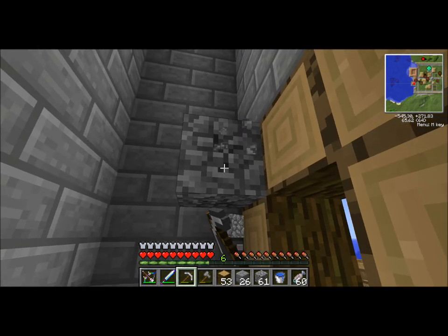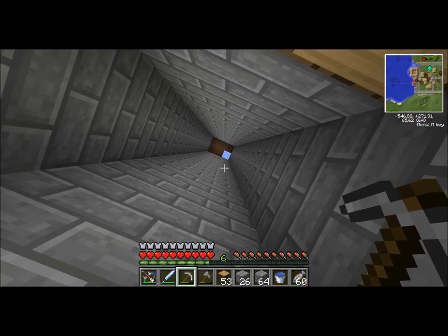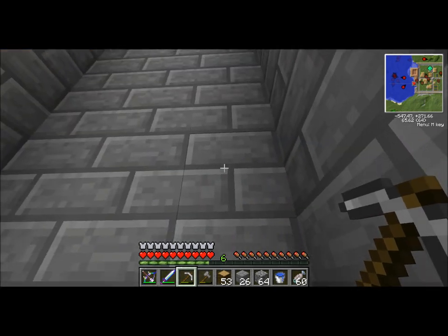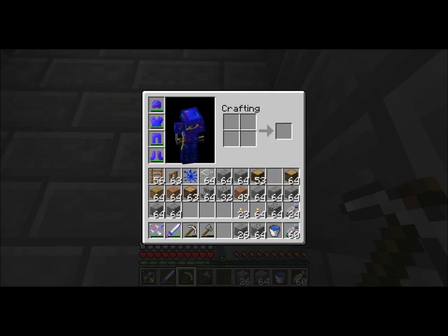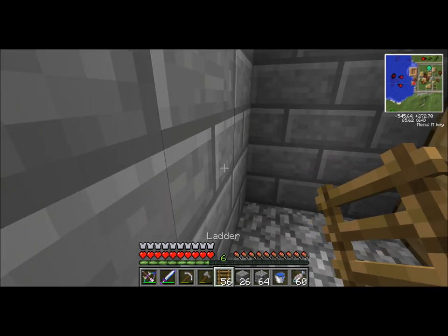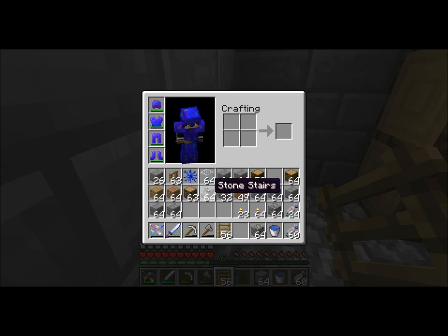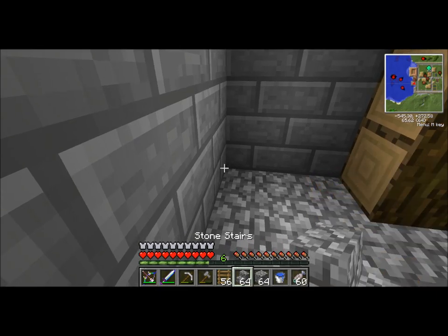Now inside is going to be the tricky part - not really the tricky part, but it's going to be where we stage everything. We've got the hole right there and we need to get this out of here. We could put stairs - that's why I got this - so we could put stairs.